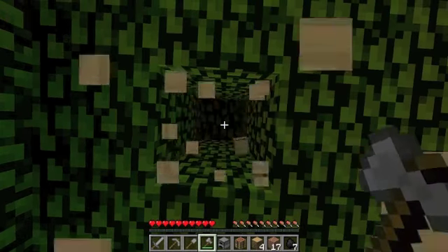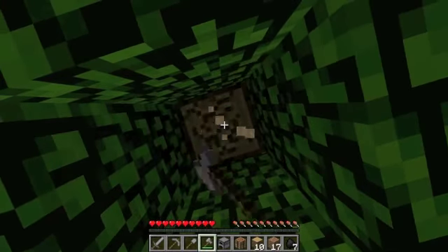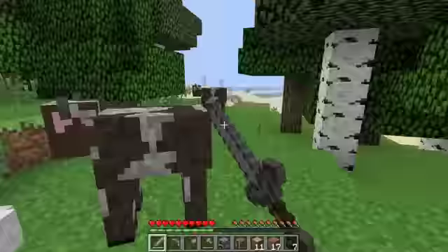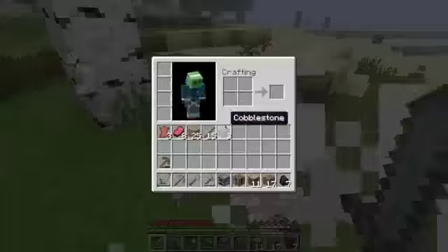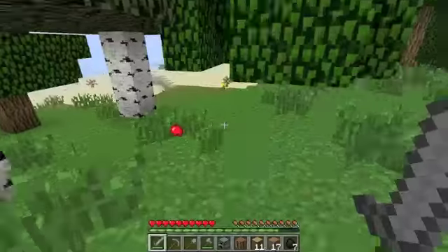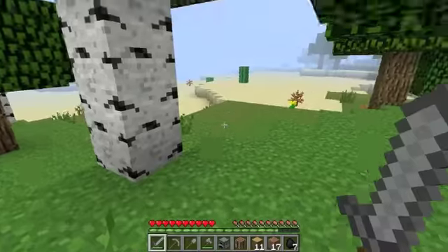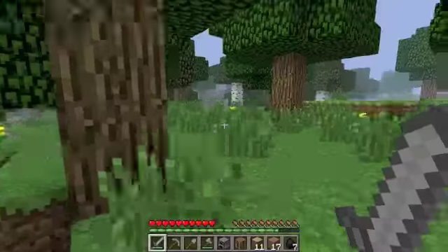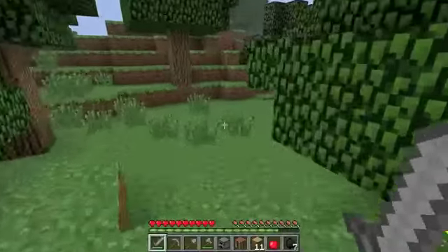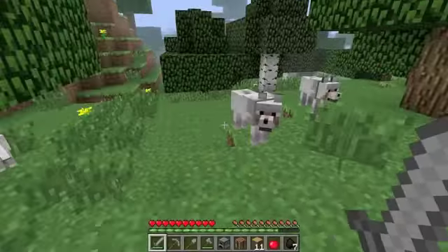The axe chops through trees much quicker, which is really cool. I'm going to hunt some cows — sorry cows, but I'm hungry. You'll get either raw beef or leather, and you can use leather to craft armor, saddles, and other good stuff. It looks like part of the new update is that trees might drop apples — I got one, which is pretty cool since the update just came out today.